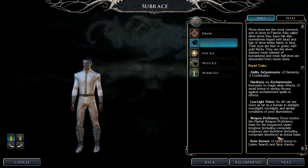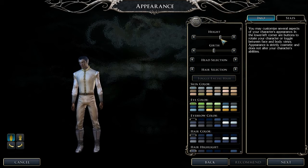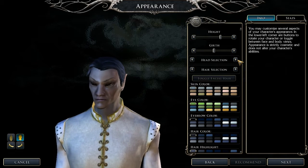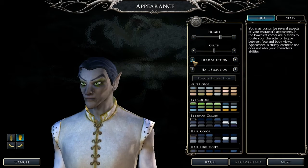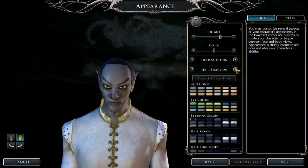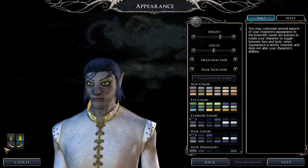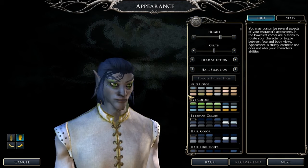Long bow, short bow — I like both so I'll go for that. Height: be a bit tough, girth: about medium. Head selection — I'm just going to pick a head. You all look very gaunt in this game. I'll go for that one, looks quite cool, looks like a chick but you know.